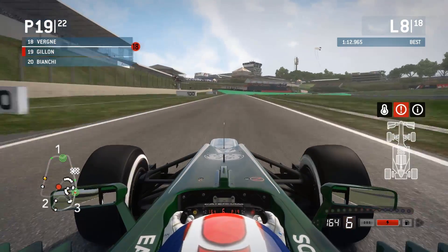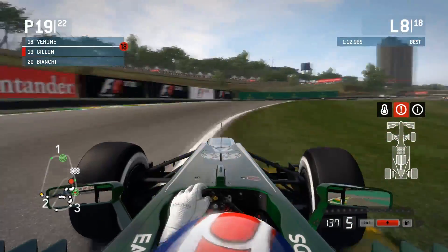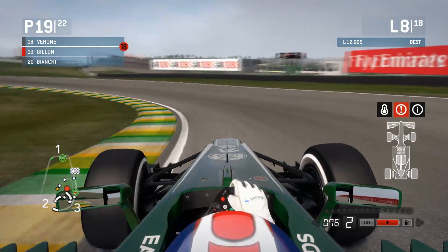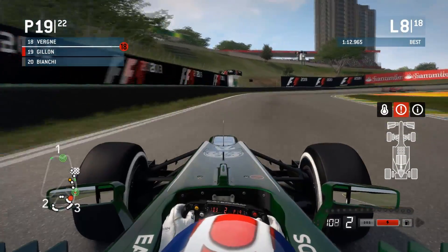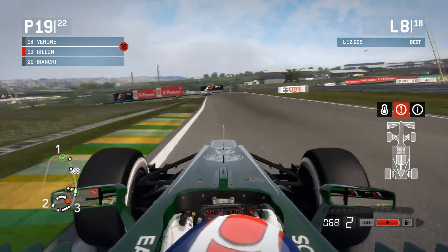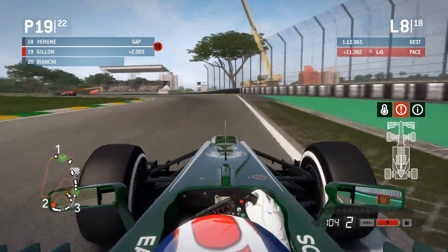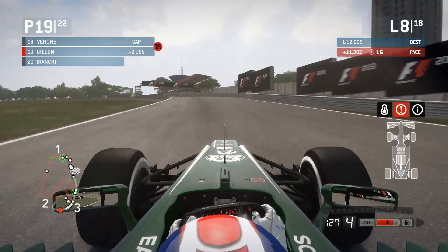Definitely more grip from these tyres — look at that, all over the kerb despite taking more speed in. I'm thinking that I should be ahead of both of those cars I was battling — Grosjean and Massa. Being a bit careful with these tyres because I don't want to pit one lap early only to have them go off at the end. If I managed to get ahead of them and the tyres go off anyway, it'll be a nightmare. Great corner, touching the kerb there. Gaining half a second in the middle sector.